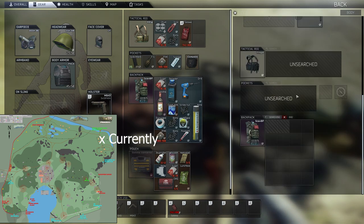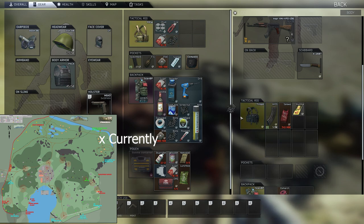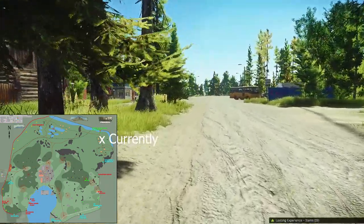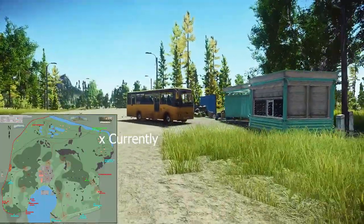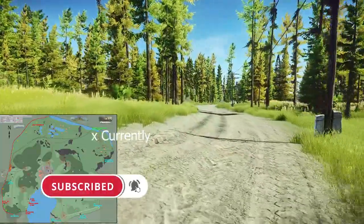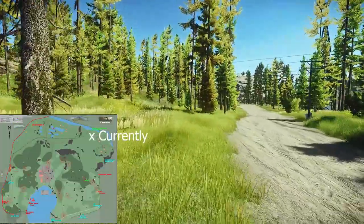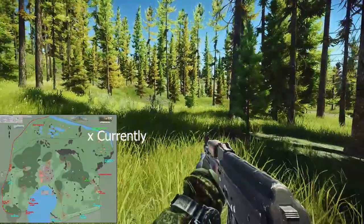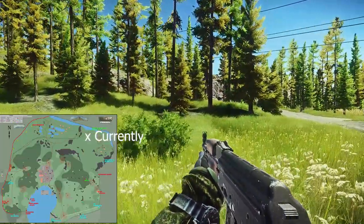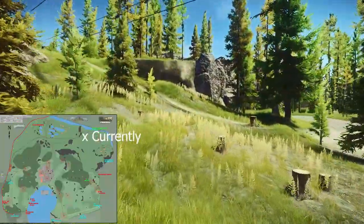We can loot the scav. Alyonka chocolate — sugar, which will be expensive later on. We can pick up the AK from the scav. Let's continue. I'm not looting every house for this video — you saw what you can get out there. Let me know in the comments how you like a live loot run, because I'm not a big fan of offline results. Offline results are a little bit different. This is a live result of my loot run on woods.